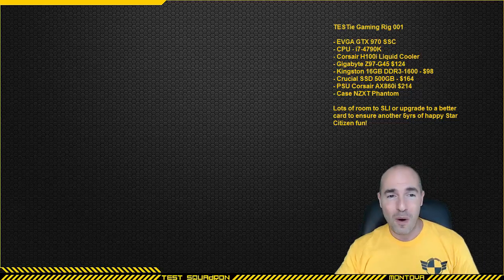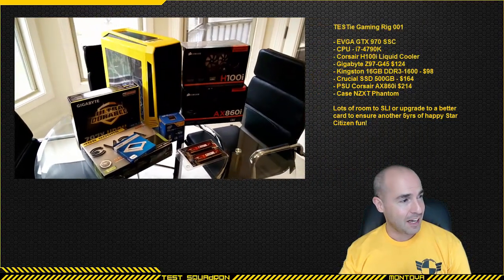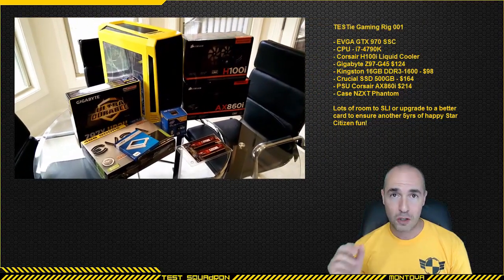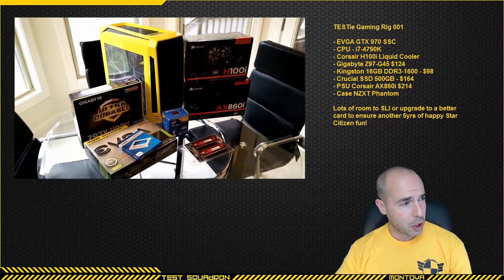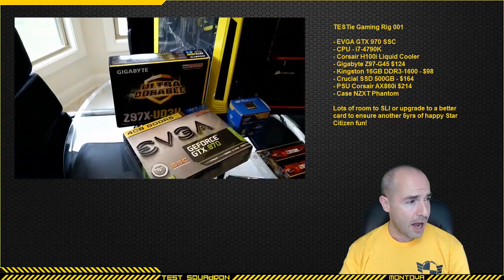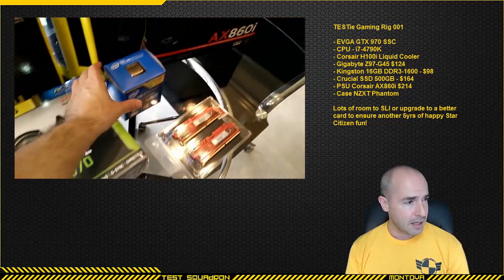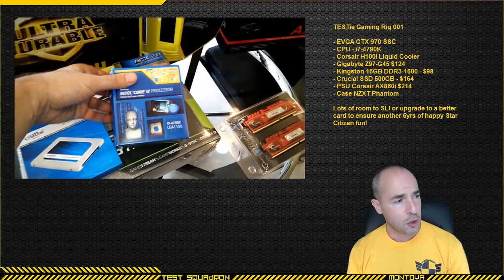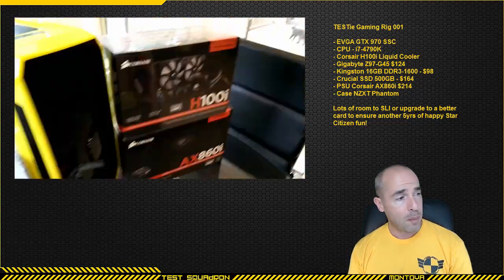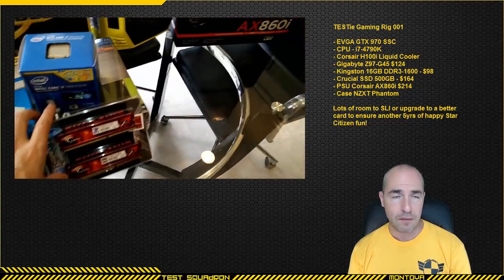So believe me, it's beautiful. What I have in there — in case you've missed it — it is an i7-4790K, stock right now. I have not overclocked, but when I do want to overclock I can, because it is cooled by an H100i liquid cooler from Corsair. The motherboard is a Gigabyte Z97, the memory is Kingston 16 gig, storage is a Crucial 500 gig SSD, all powered by the Corsair AX860i.